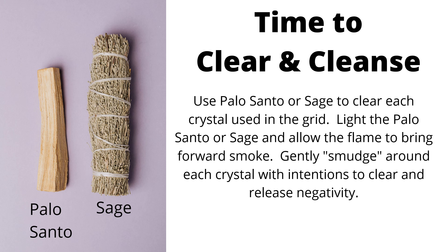Time to clear and cleanse. Use the Palo Santo or sage to clear each crystal used in the grid. Light the Palo Santo or sage and allow the flame to bring forward smoke. Gently smudge around each crystal or jewelry with intentions to clear and release negativity. If you are going to print a picture of the grid, you do not have to smudge it.